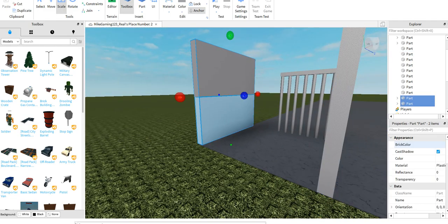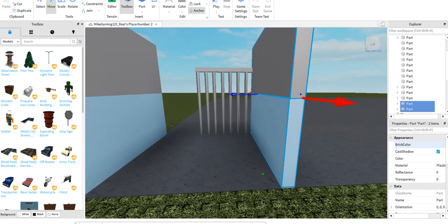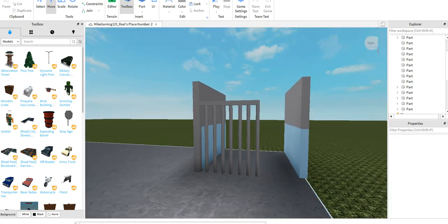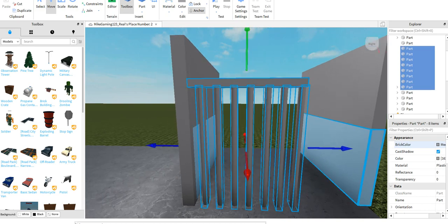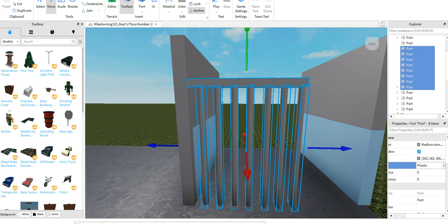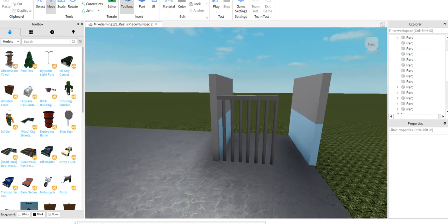Now duplicate both of them and then drag it over to the other side like so. Then get the bars and the top like that — put it as the same and then put it as metal.